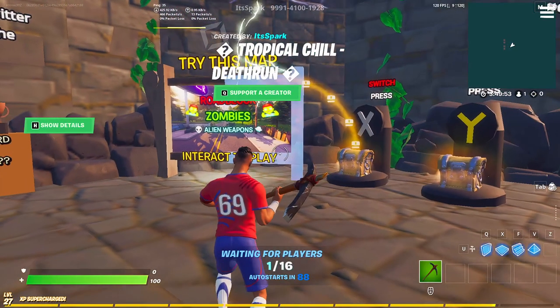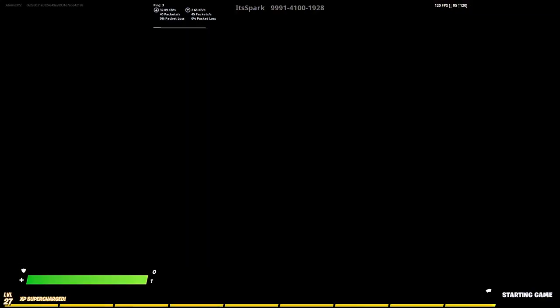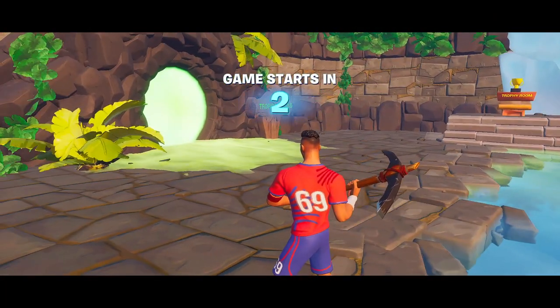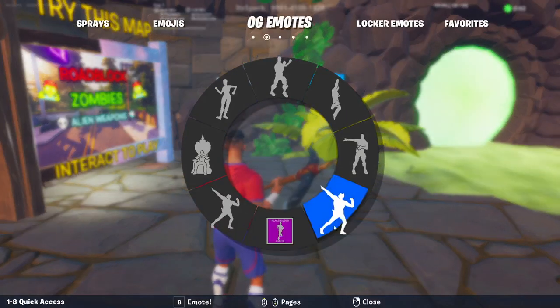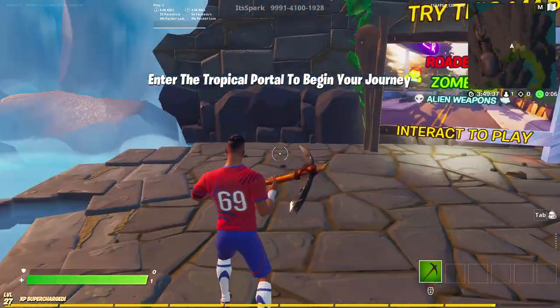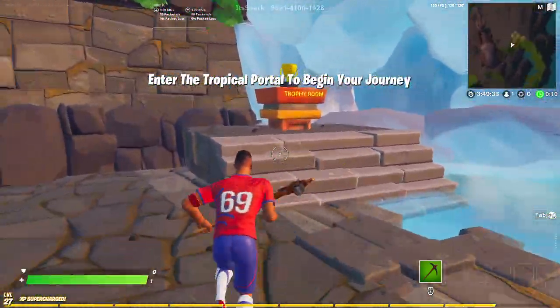If you go to a random map like a death run, you can use all the emotes in those maps while you're waiting or once you've started up the game as well. You can use these to troll your friends or show off all these OG and rare emotes. If you enjoyed the video make sure you drop a like and subscribe for more videos just like this one, and we'll see you in the next one.